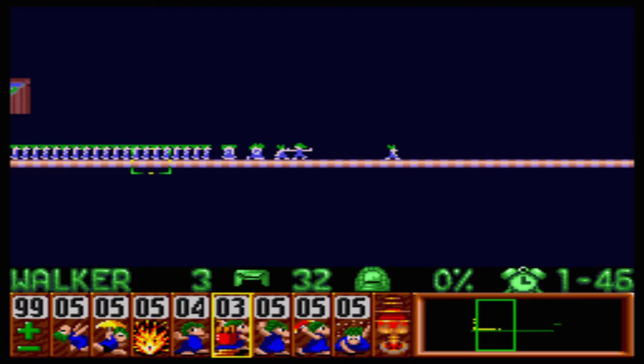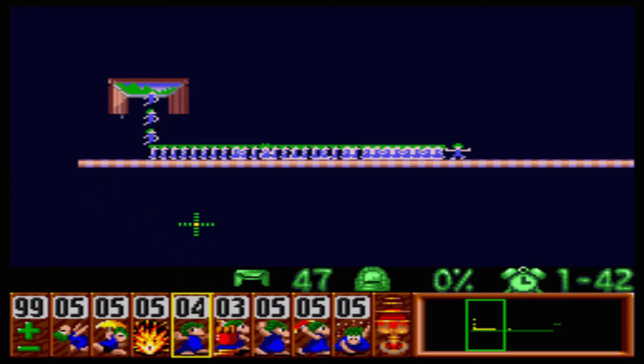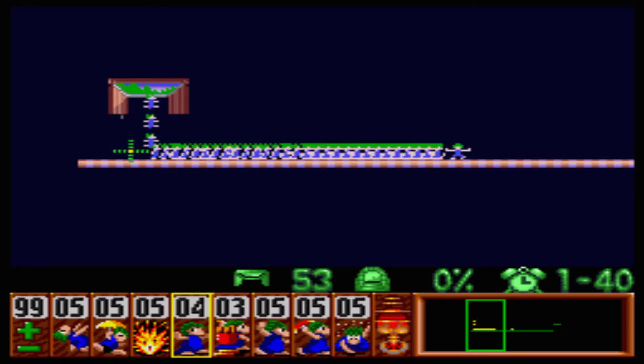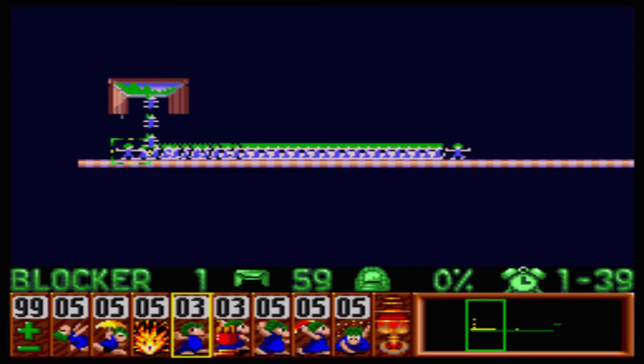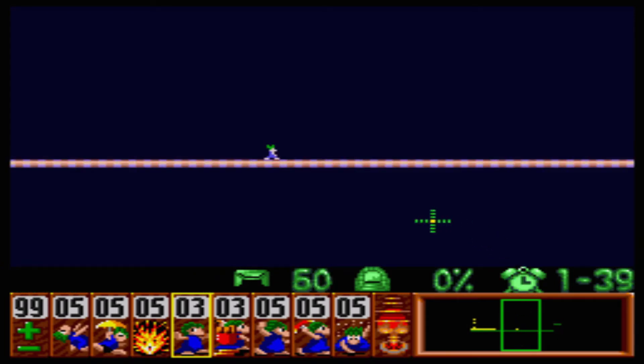Keep your eye on the rebounding lemmings, and that very first lemming that's gonna come out the other side — make sure you designate them as a blocker. Now go back to your lead lemming; he's gonna have to build a bridge.